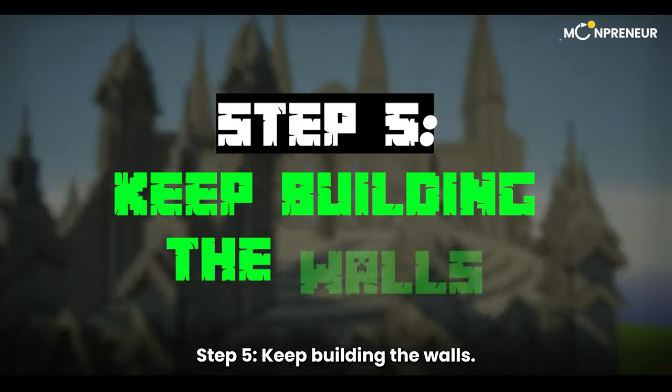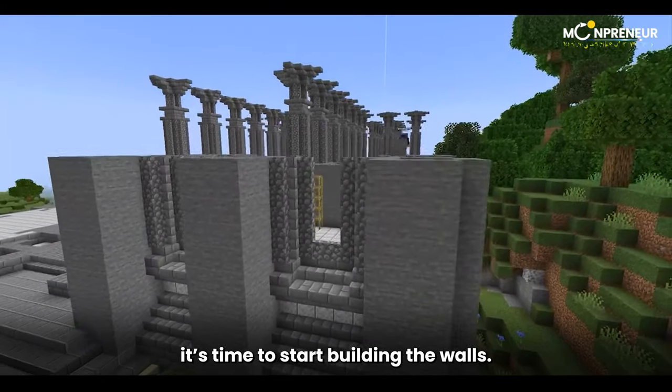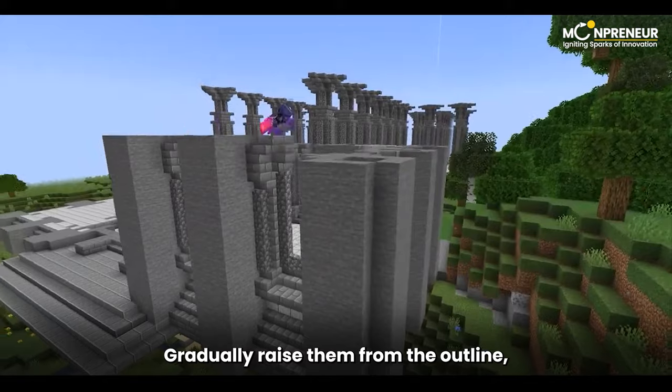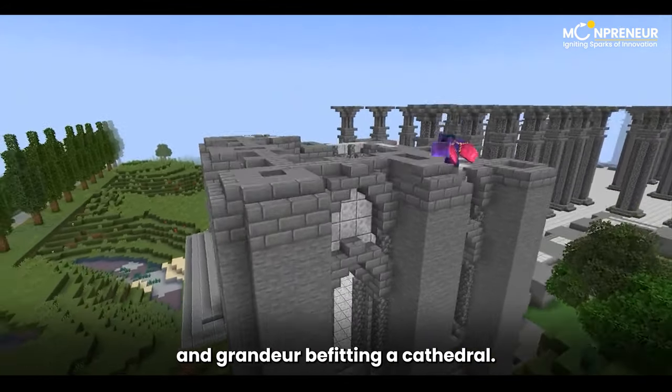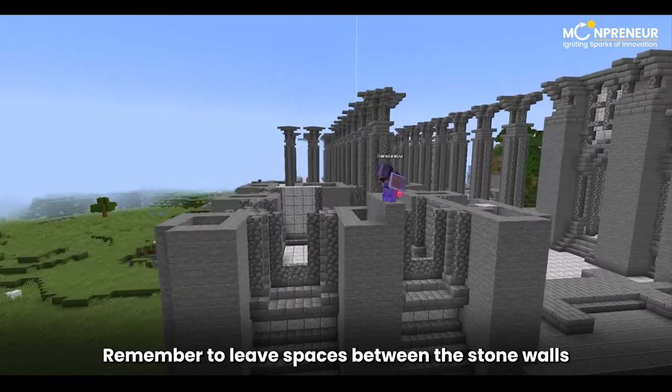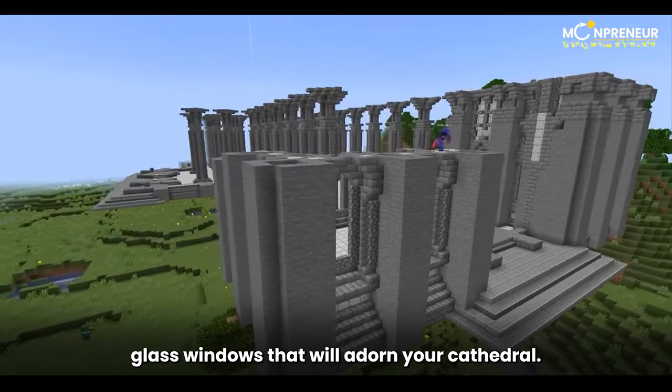Step 5: Keep Building the Walls. Once the foundation is set, it's time to start building the walls. Gradually raise them from the outline, making sure to maintain the height and grandeur befitting a cathedral. Remember to leave spaces between the stone walls for the beautiful stained glass windows that will adorn your cathedral.